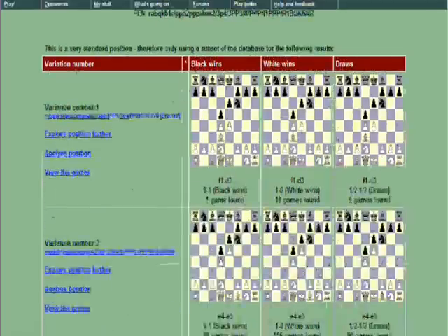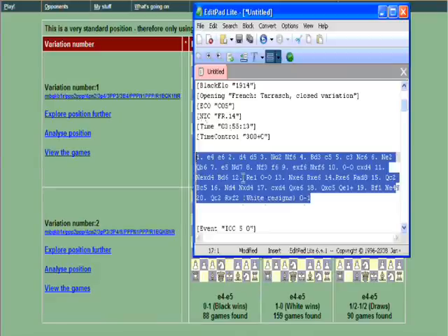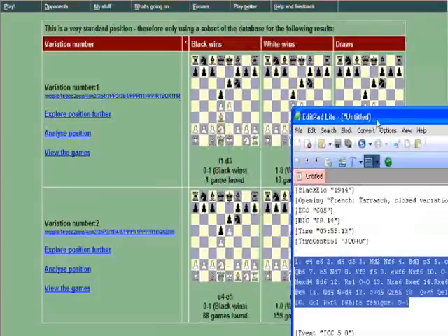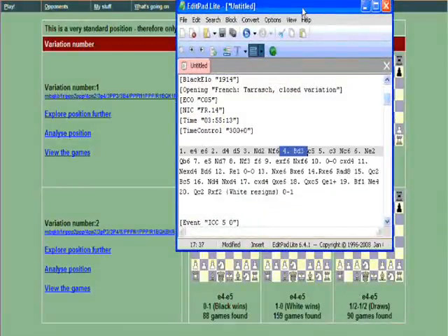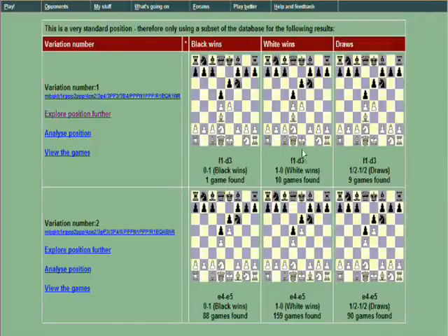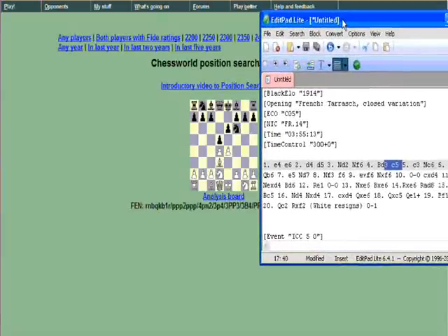White's main moves according to this would be Bd3 and e5. E5 is actually more common than Bd3, and what the opponent played in this position. So after Nd2 Nf6, the opponent played Bd3, and I played c5. Let's have a quick look at that Bd3 line to see if I went theoretically wrong. Bd3 is a playable move, so I played c5.